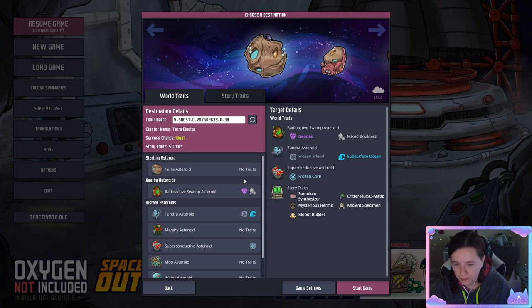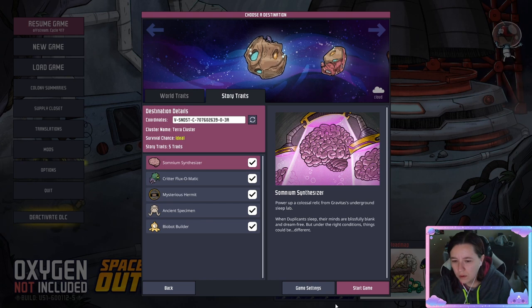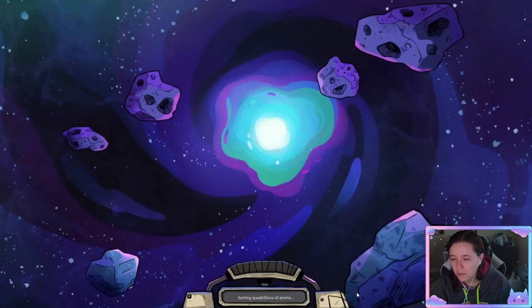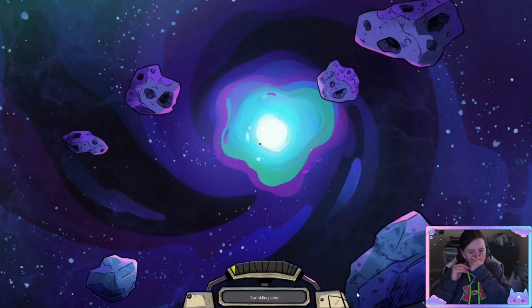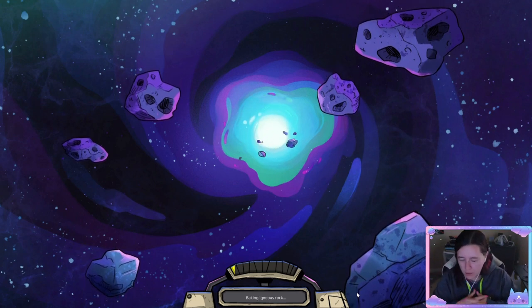And you want to start on Terra. That is the one without any crazy traits. There are story traits — play around with them. I haven't fully played around with them myself. So now it's going to load and it's going to take a little while, but that's okay.